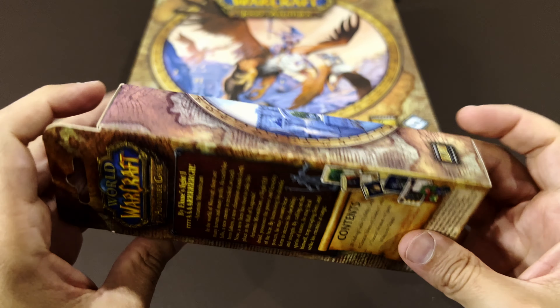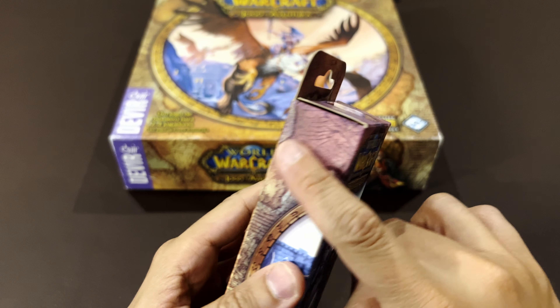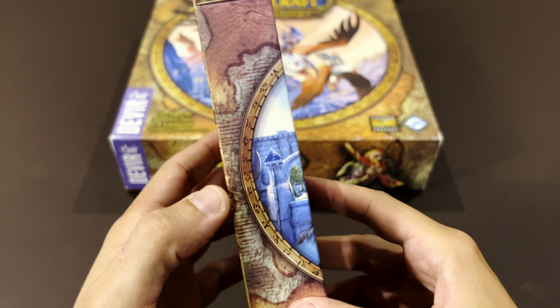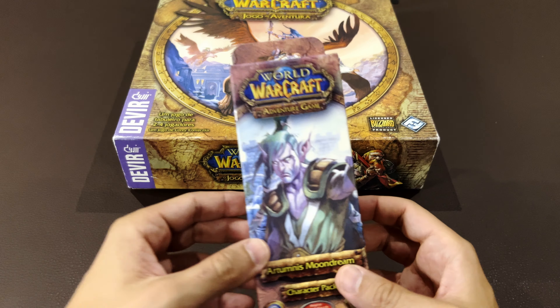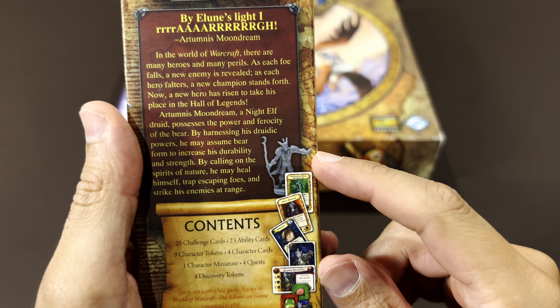This is a typical Fantasy Flight expansion and you can see it's been damaged by sand - it was in some kind of store for years and years and got damaged. See the difference in coloring? Let's hope that everything is still intact inside.